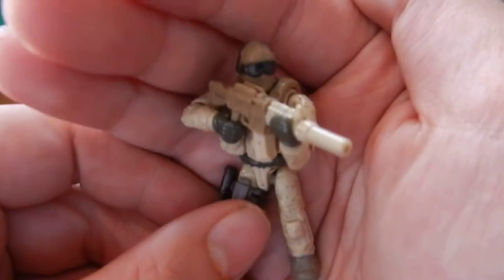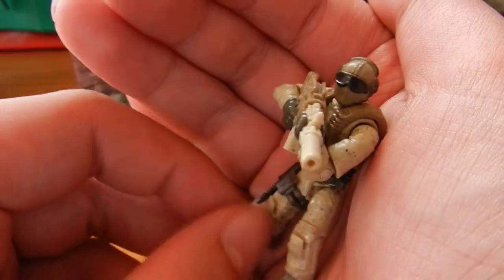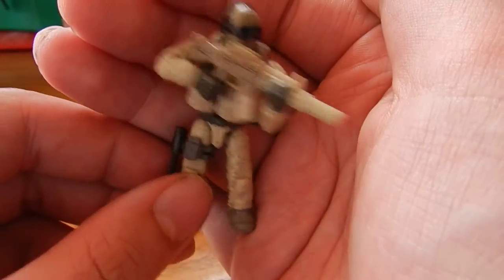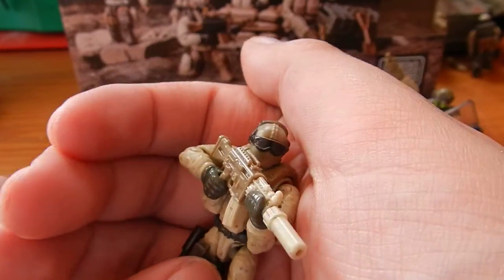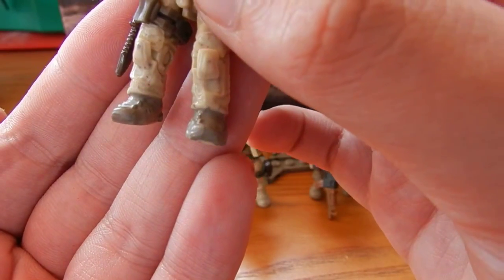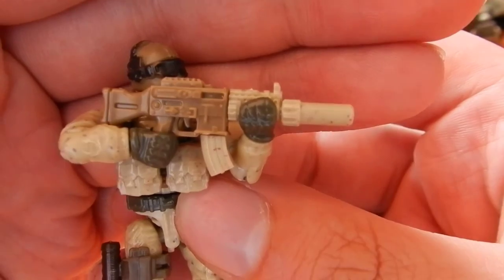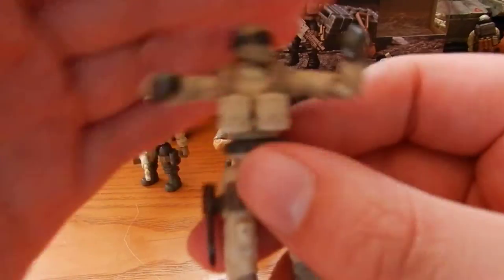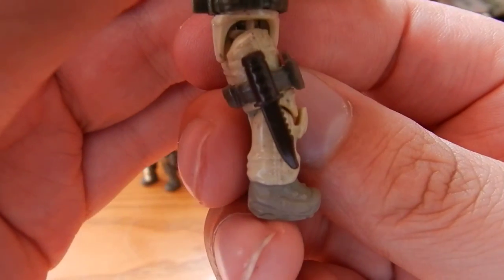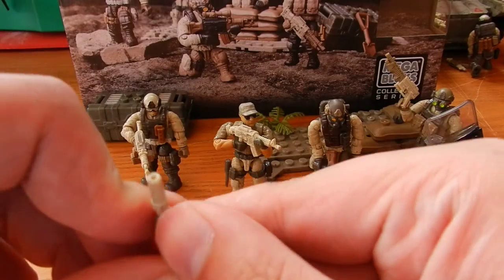This is the first figure and he is, in my opinion, modeled to resemble a Scout. In each Jungle Troop Pack one figure tends to have painted legs, and this is him with painted shoes. He includes a suppressed SMG which is made to resemble an MP5, two ammunition pouches on his chest, and a burgundy coloured knife on his leg strap.